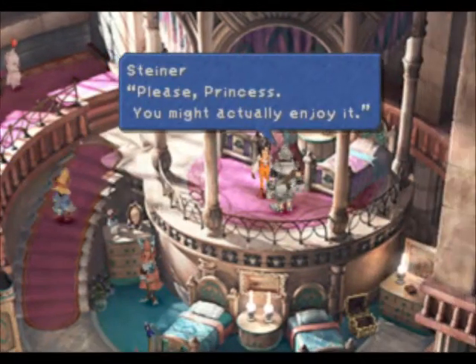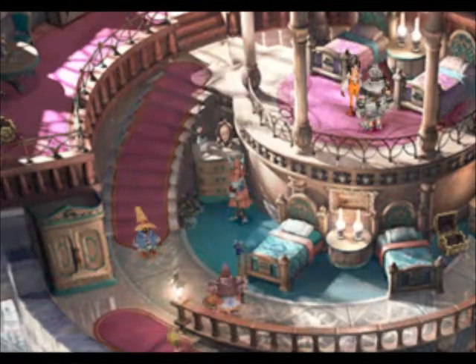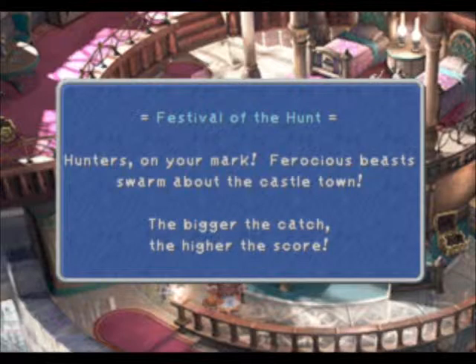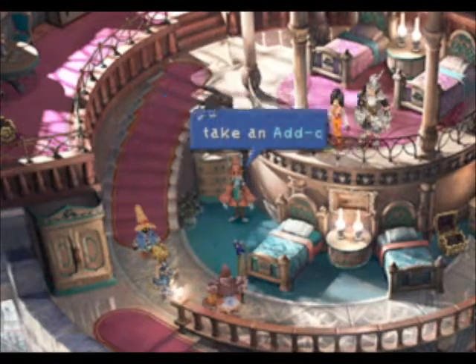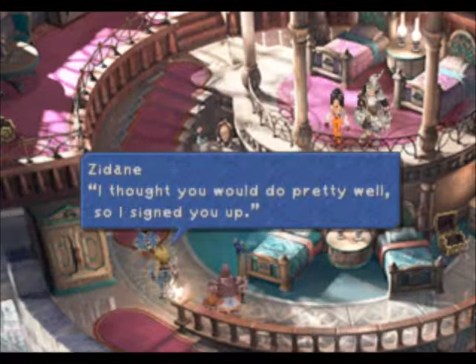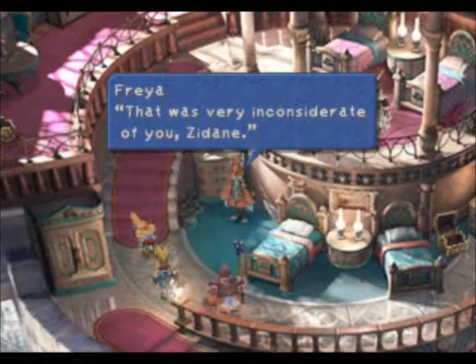Back at the castle. So everyone's getting ready for the festival. Everyone gets a reward — Zidane will get Gil, Freya will get an add-on item. And Mr. Vivi: 'What? I never signed up.' 'I thought you'd do pretty well, so I signed you up. Don't worry. With your black magic, it'll be a piece of cake.' 'I don't know.' 'That was very inconsiderate of you, Zidane.'